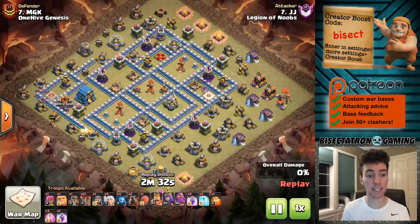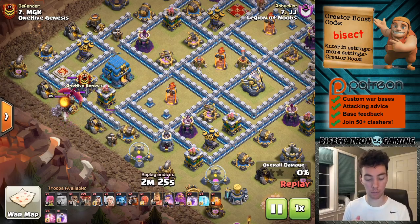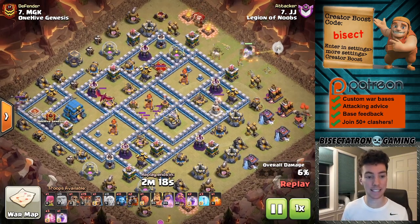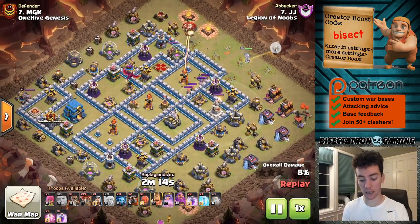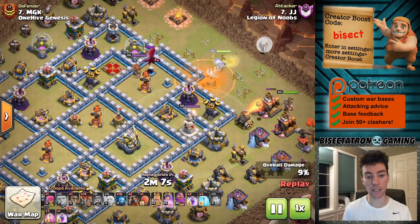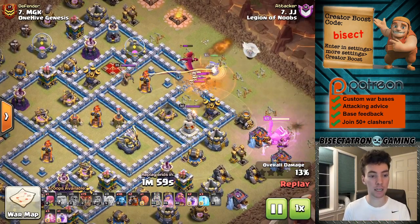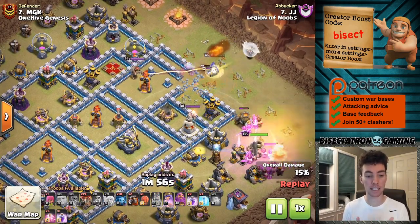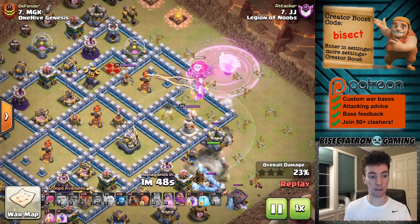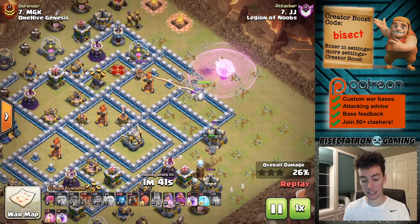Bisectatron here bringing you today's video. This is talking about my number one general tip for attackers who are planning out their attack on a given base, any town hall level really. We see all these different phased attacks — queen charge, sui hero, blimp with yetis — all these kinds of multi-stage attacks. It's very important that they all build on themselves between stages. Coming in adjacent to each phase is another part of the attack that's going to help tank defenses and benefit from the pathing carved out by previous stages.